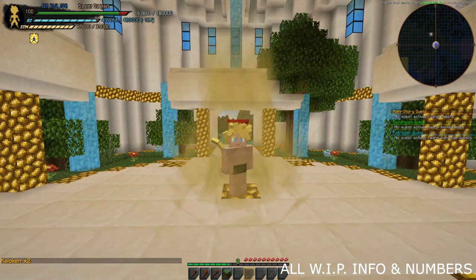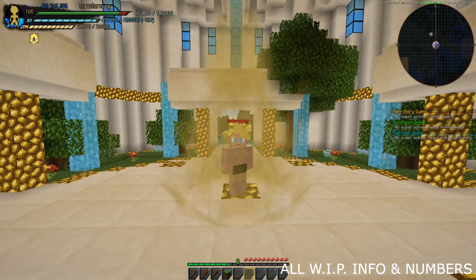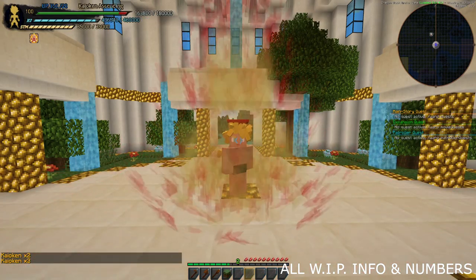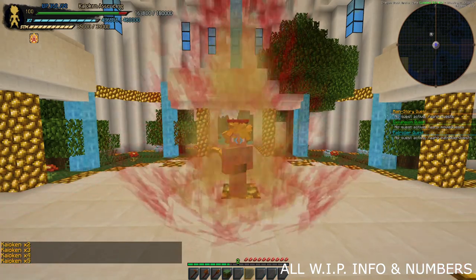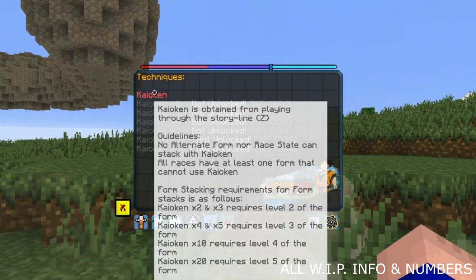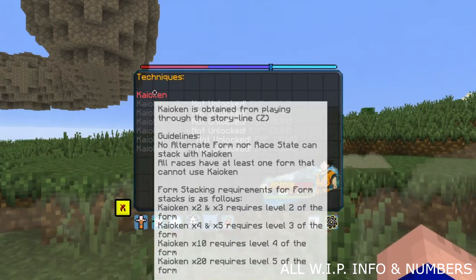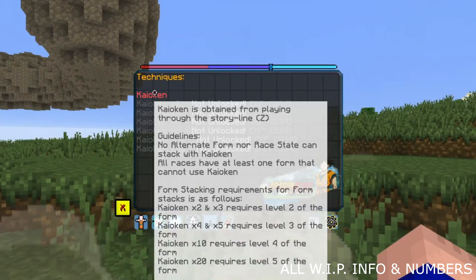As seen in this clip here, you are able to go into Super Saiyan and stack Kyokan on top of that. There's also some nice new visuals — instead of making the entire aura red, it now adds a nice red overlay on top of the aura. Kyokan form is no longer unlocked for every stage of Kyokan at once. Being that Kyokan stages are now treated as their individual leveling systems, each Kyokan stage unlocks at a different level — Kyokan x2 and x3 at level 2, x4 and x5 at level 3, x10 at level 4, and x20 at level 5 of the form.